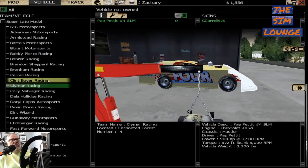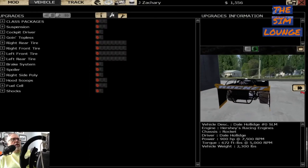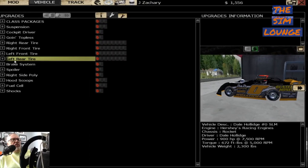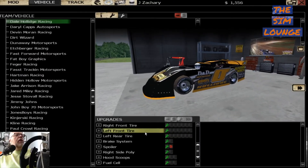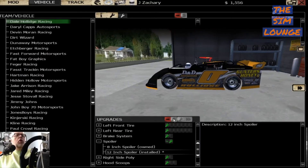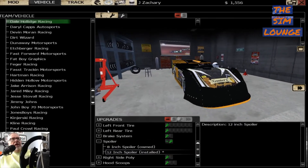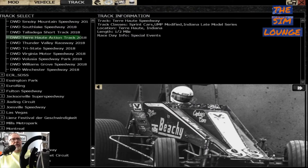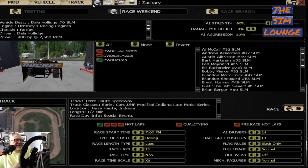The only thing you need to do is change the spoiler on these cars. Go down here to Spoiler, hit Modify, boom — it's installed. Now you've got your 12-inch spoiler, which is pretty huge on these late models.